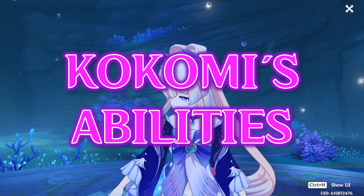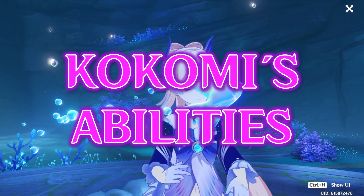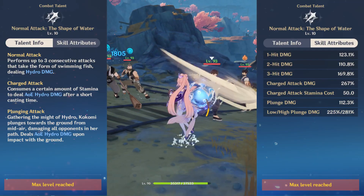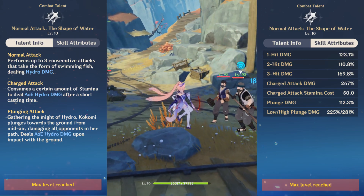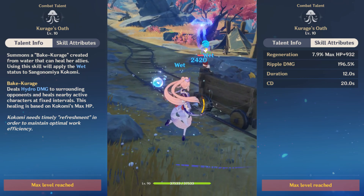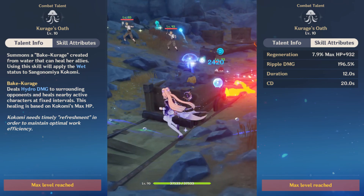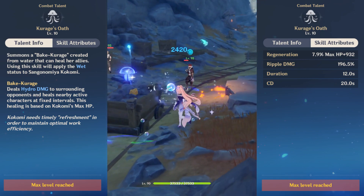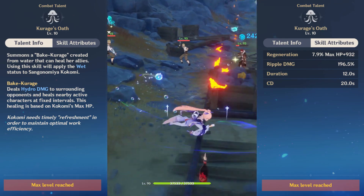Before we begin, let me quickly summarize Kokomi's kit and abilities and how they scale with each stat. Her normal attacks deal Hydro damage based on her attack, damage bonus, and critical stats, the same as any other character. Her elemental skill summons a water jellyfish, Baki Karage, which lasts for 12 seconds. Every 2 seconds, the skill heals every active character based on Kokomi's max HP, and deals Hydro damage based on her attack.